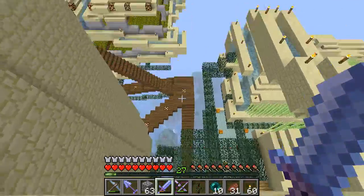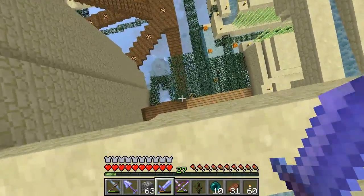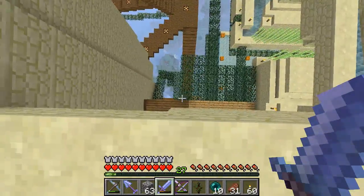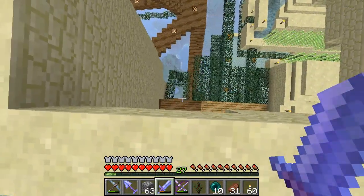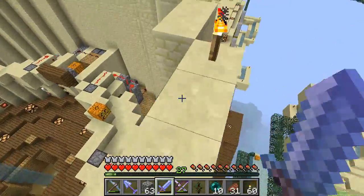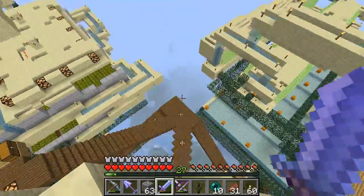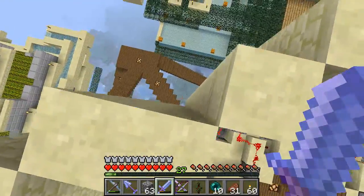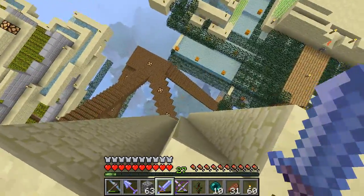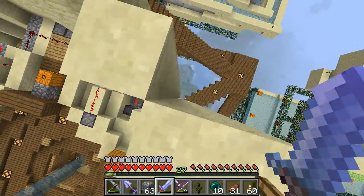We've got this path interrupting, so between this block and wherever that path starts I'll probably pick somewhere in the middle. Here at the diagonal the path is here, so we can't put it there, but we could put it right here and right there — that would probably work okay.